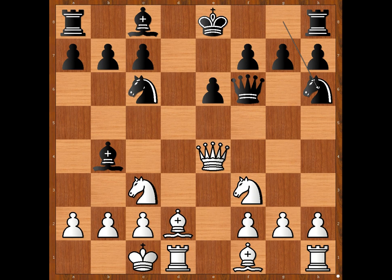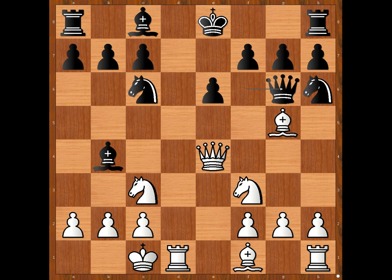Can white prevent castling? What would you do in this position if you had the white pieces? Schwartz played bishop to g5, attacking the queen. Queen to g6. White to move. What now? Should white continue to develop pieces or something else? Please pause and find the best move for white.